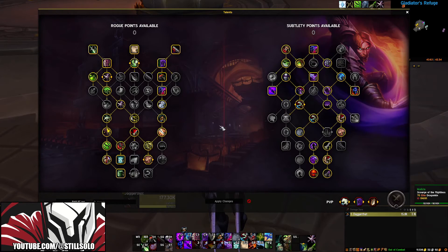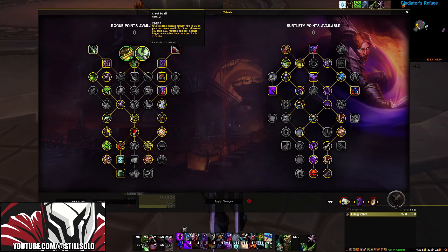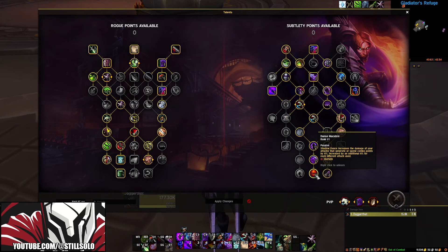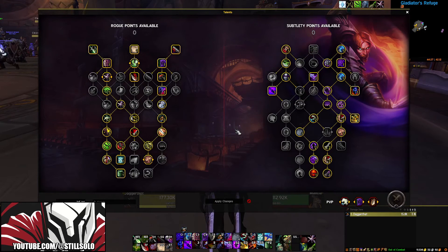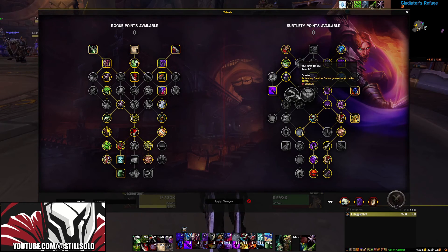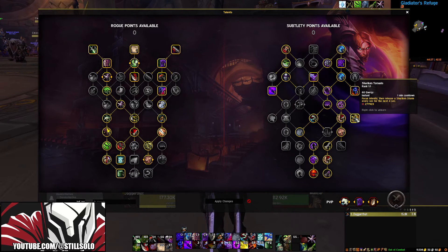So let's talk about talents. This is the build that I'd be using for single target. We're picking up things like Cheat Death because it's the best defensive for rogues in the game and it should always be picked up no matter what your build is. We're also going to be grabbing Thistle Tea, as well as Dance Macabre and Dark Brew to turn our nature and bleed damage into shadow damage. And then for AOE, this is the build that we'd be using. It is kind of similar to the single target build, but we're not picking up Shadow Dance or talents that buff that ability. Instead we're going to the right side and picking up Shuriken Tornado.